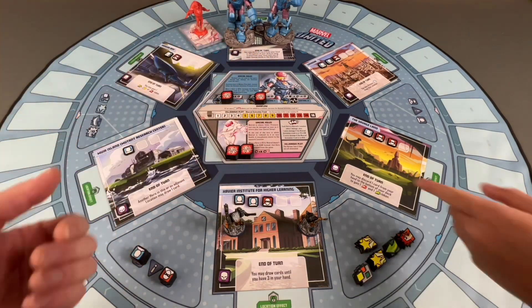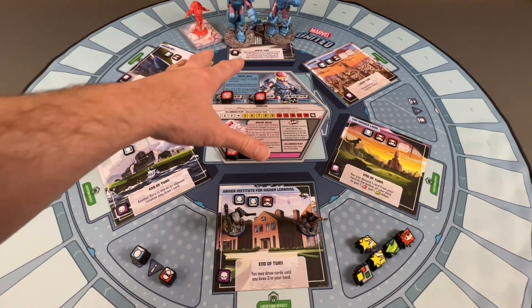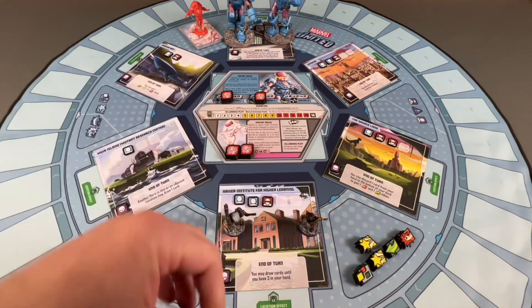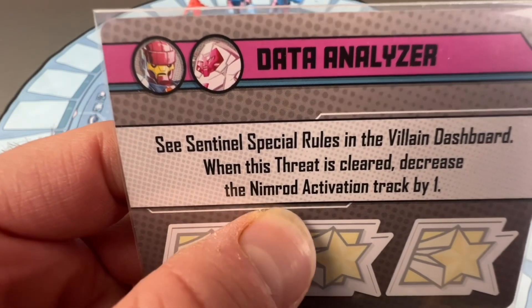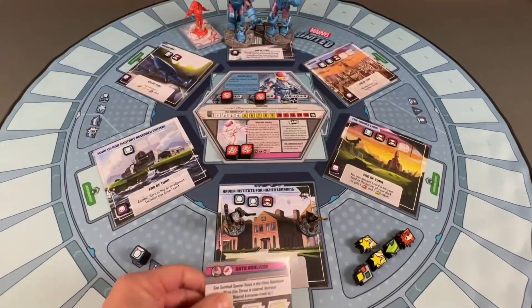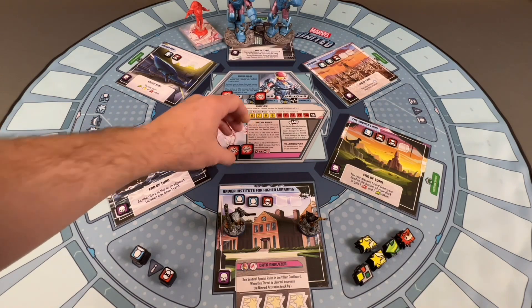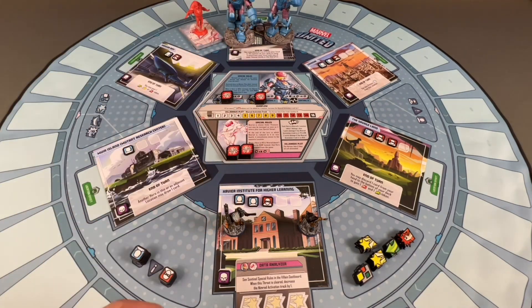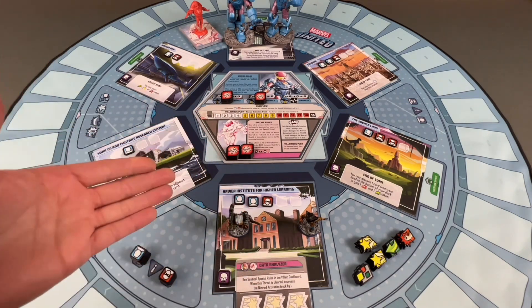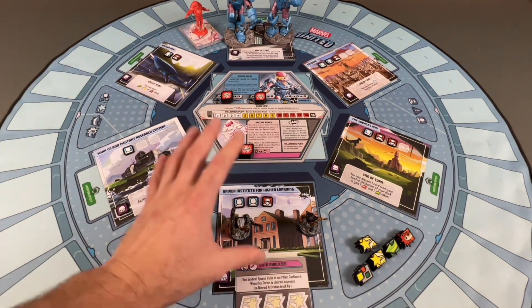Nimrod is the leader of all the Sentinels, but he's shorter — you don't have to be super big to be super good. The lose conditions are: if Nimrod's activation track reaches 15, if we can't play a card, or if Nimrod KOs one of our characters during his phase — you're instantly out. Normally when you're KO'd you come back next turn and drop four cards, but against Nimrod you're eliminated from the game. You don't get to come back.